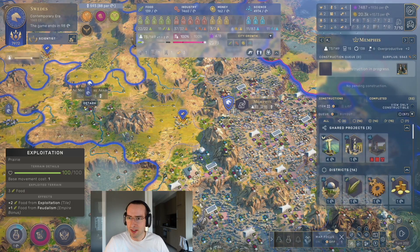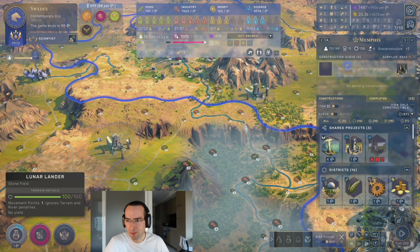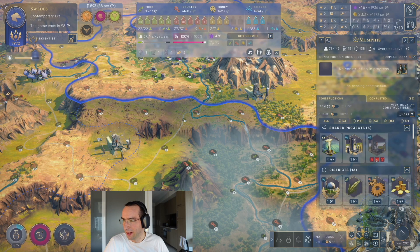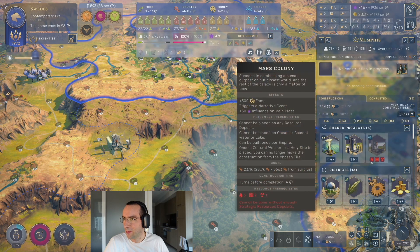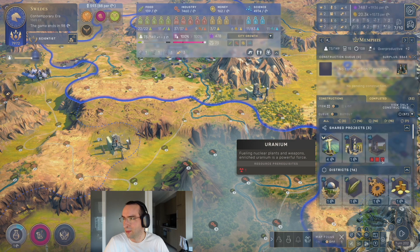We just finished building the lunar ladder. Now we've unlocked the Mars colony. The problem is I can't build this right now because I need three oil, which I don't have; I need two aluminium, which I don't have; and I need one uranium, which I don't have.